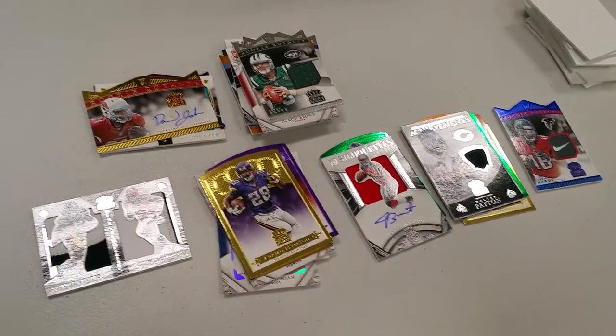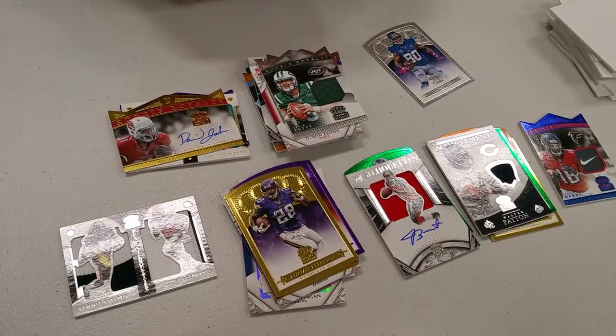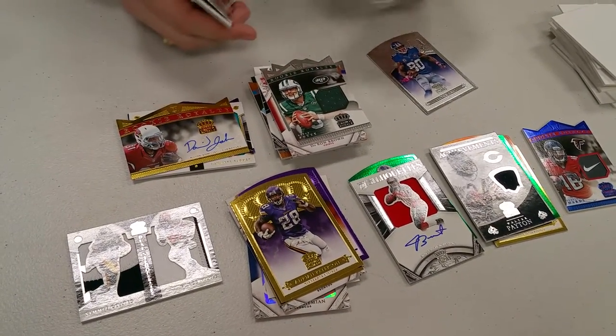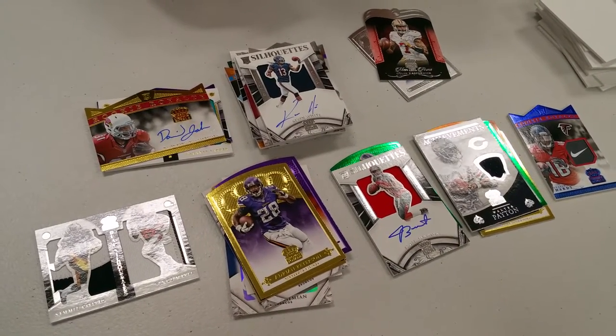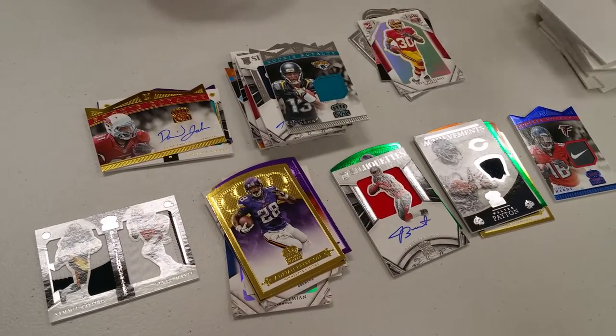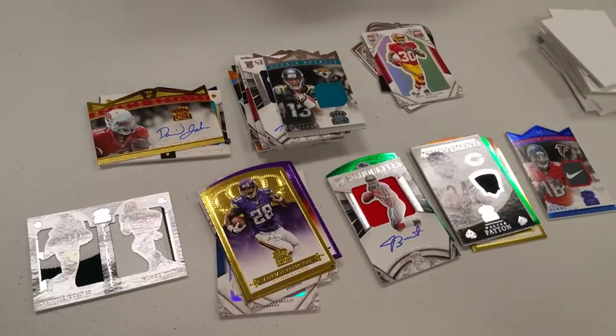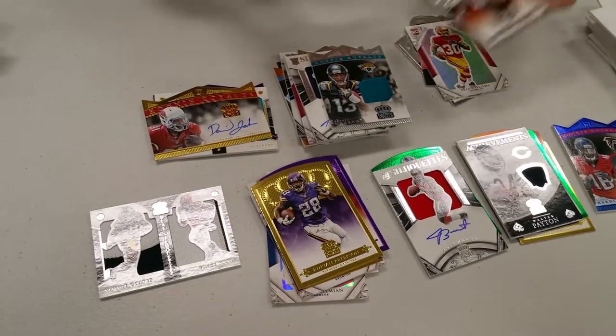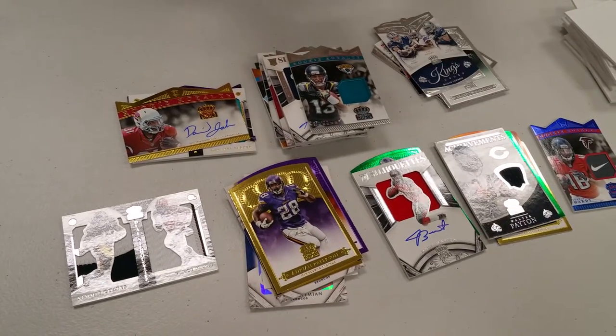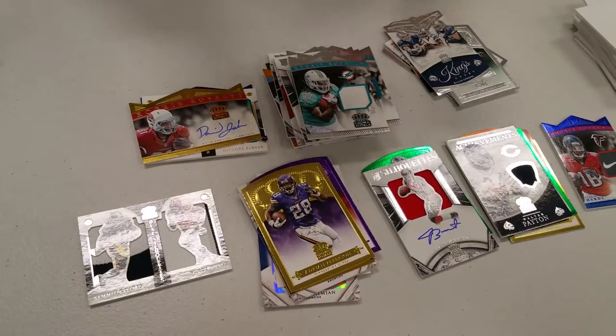I think we have two hits here. Kevin White numbered out of 299 — there you go. And Richard Green — down to two boxes. Jay AJ giant numbered out of 499.